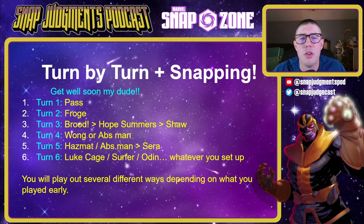For the turn-by-turn breakdown: turn one we don't have any one-drops, so we pass. Turn two we're going to play Forge — it's definitely a great card to play on turn two especially into some of our other cards. Turn three, if we've played Forge on turn two, we can play Brood. If not, Hope Summers or Sebastian Shaw are great contenders, especially with that Forge already down giving them extra power. Turn four we're going to either play Wong or Absorbing Man depending on how we're planning the rest of our turns.